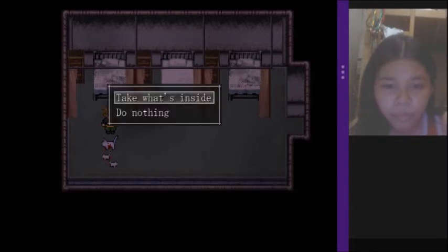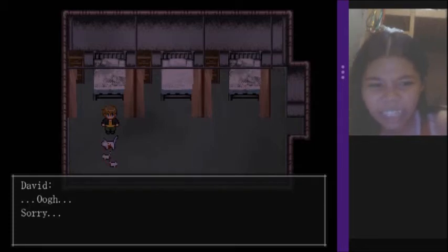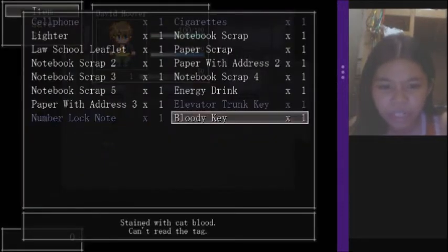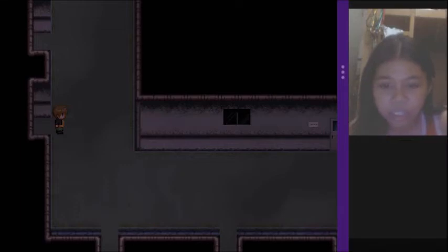Okay, take what's inside — oh, so disgusting! Sorry. Bloody key. What's that bloody key for? Okay, stay with cat. Then let's proceed.